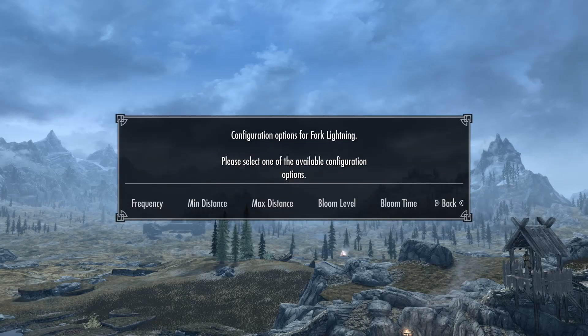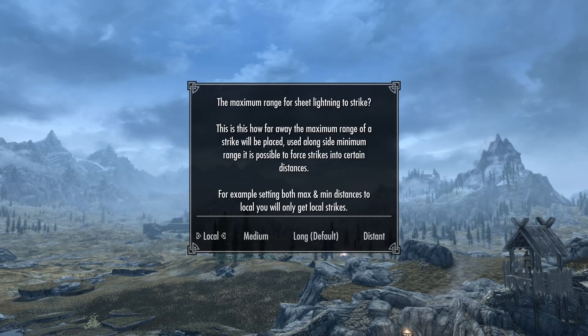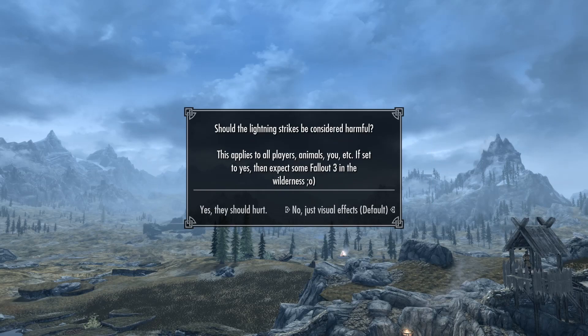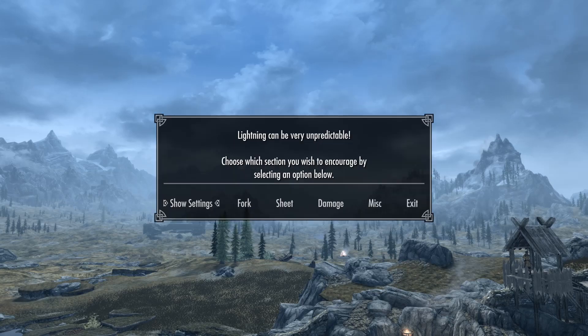I'm not going to mess with the blooms. Sheet — I think I'm going to do the same thing. Frequency, I'm going to put it on high. I'm going to put it on local, just being silly. We'll see what happens. Long default — that's fine. So if we get a storm at some point, we may be able to see some good lightning. Damage — just visual effects. Only occur during certain weather conditions, but you can force one below. I'm not going to force it right now. If we don't get any lightning, we'll come back to this and force some.